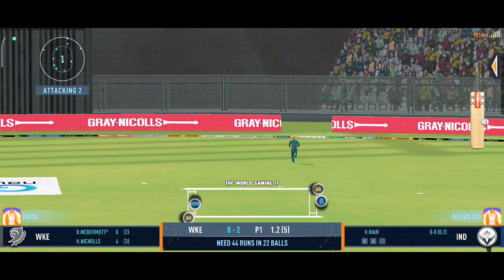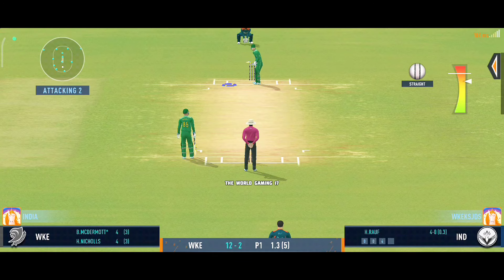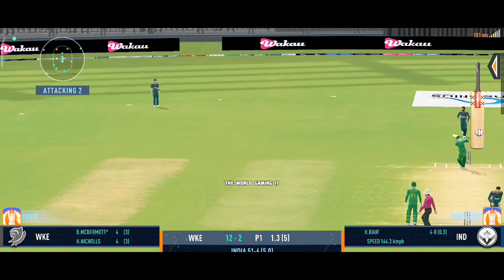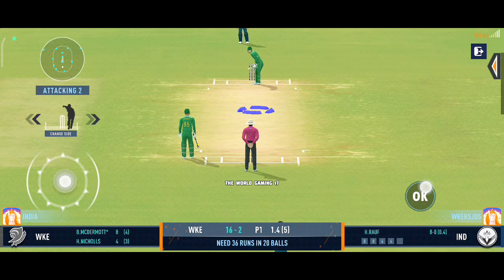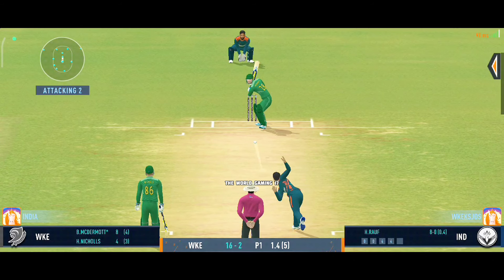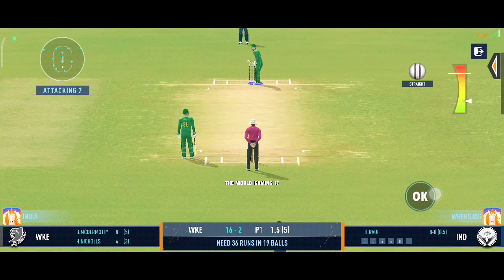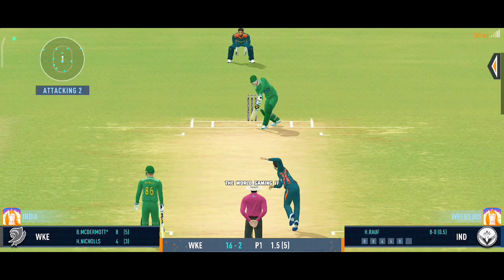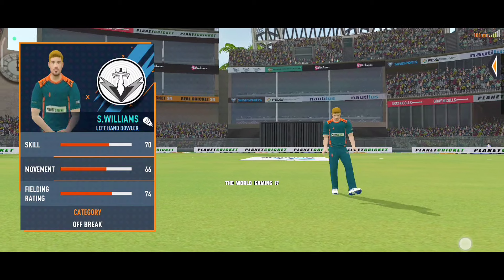Beauty from the bowler — zips past. The batsman should watch the ball closely and get in line. Oh, that's edged — not much he can do about that one. Glorious, absolutely glorious! Superb delivery — can't do much. Tell you what, that previous delivery must be playing in the batsman's head. High on the bat and it's a good wicket for the bowler.